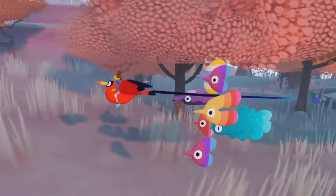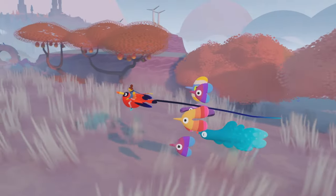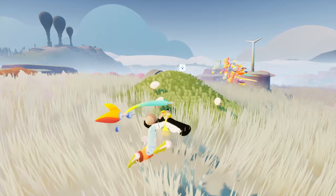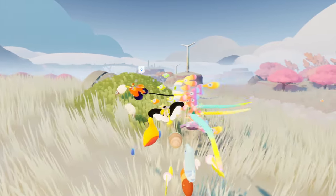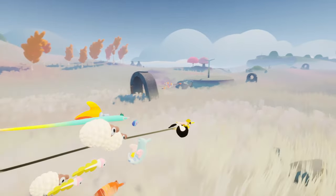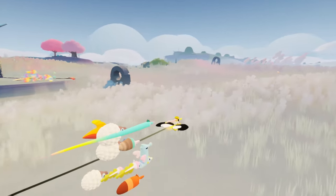Look at that. I'm going to call her Cupzilla. Pip, check out my sheep. Look at them, little munchers. In Flock, you have some flying sheep to look after. You leave them to graze, they get woolly, and then you use the wool to make clothes.